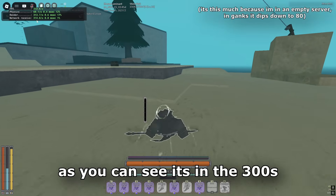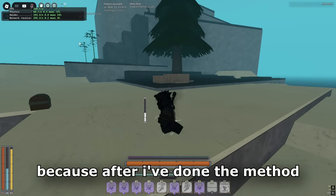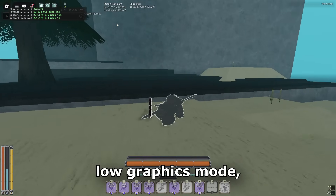This is my FPS now — as you can see it's in the 300s, dipping down to 200. Keep note of it, because after I've done the next method I'll show you guys what it looks like afterward, just to show you this actually works. Once you've done these basic things — Low Graphics Mode and turning down your graphics — escape out of Roblox.